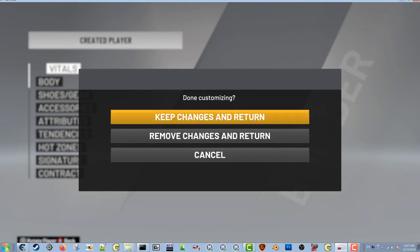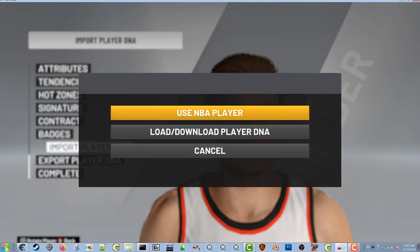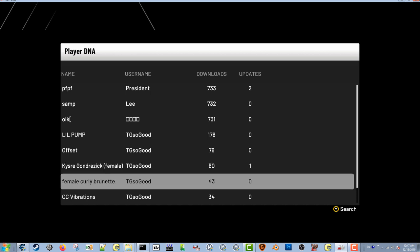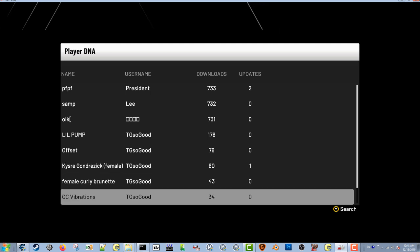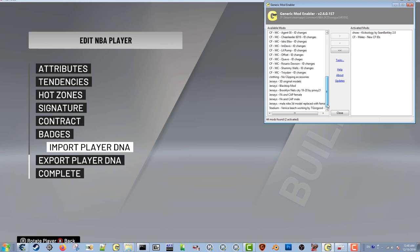How do you even get a female in the first place? Let's go through all of these — go to remove changes. So let's say you're in create a player and you want to create a female: you're gonna have to do import player DNA. You have to be on PC. I've already uploaded a female player DNA, so we're gonna go to load. I've got tons of player DNA — I've got three females that you can choose from that are online.